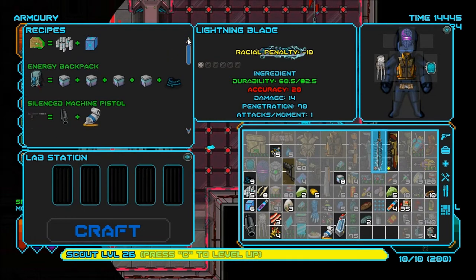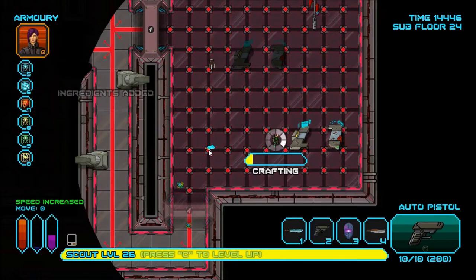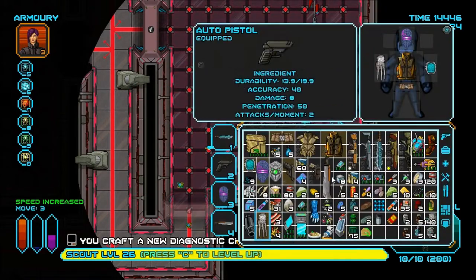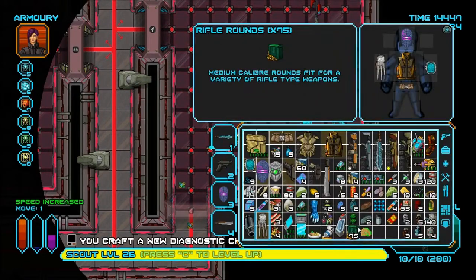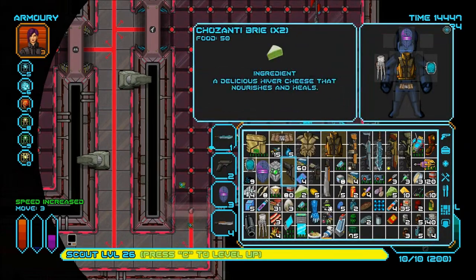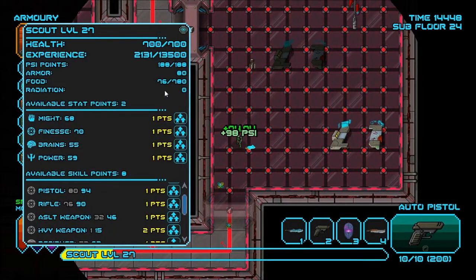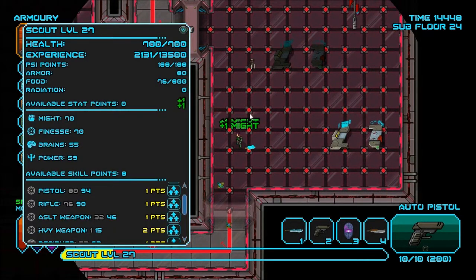I could make a science machine pistol, but that's not really efficient use because I already have a weapon that can use pistol ammunition. I want to make something that uses rifle ammunition. Might boost — obviously an awesome boost by three. I'm definitely going to level up, put two more points in the bite.